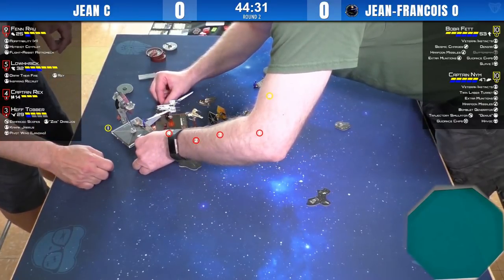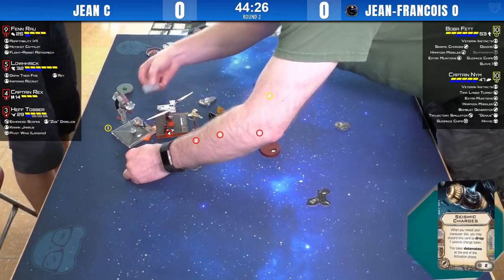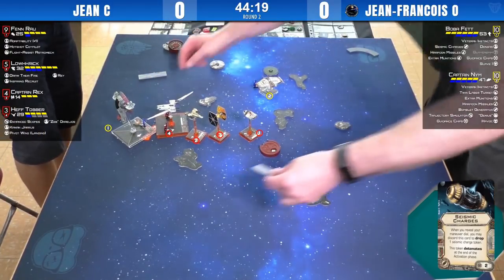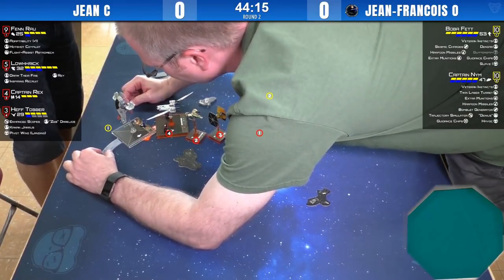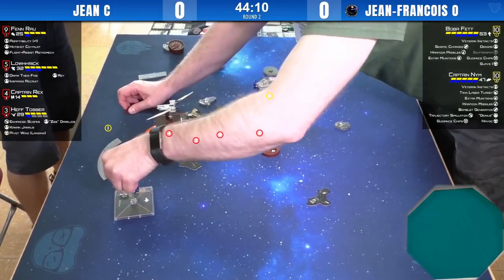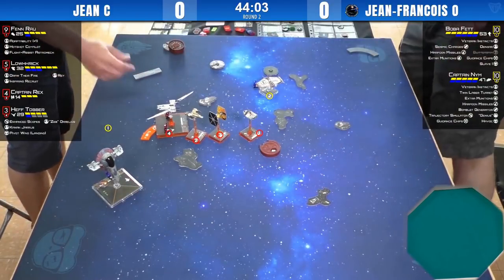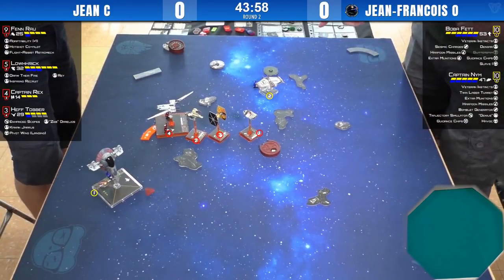Here comes the seismic charge. That's going to get Rex, Lorik, Hef, maybe even Fenn. Boba's gone and done a three-turn — that doesn't put him in arc for anything, so that's great news for Jean.